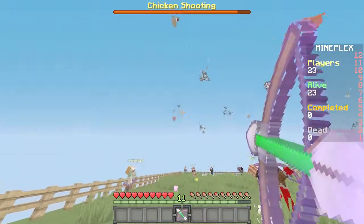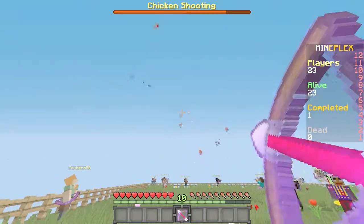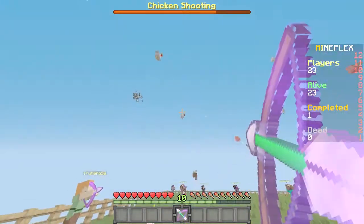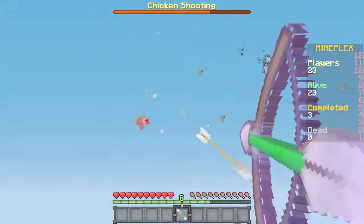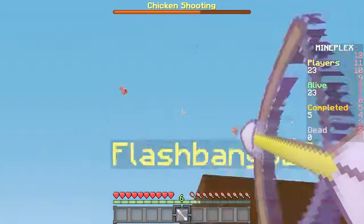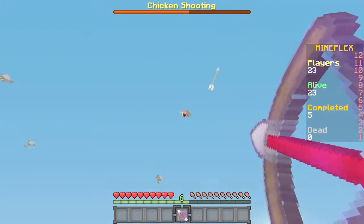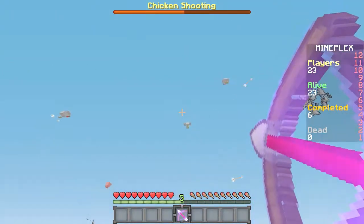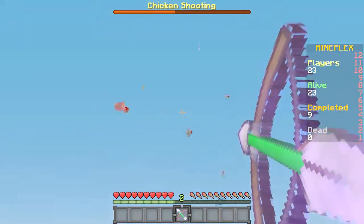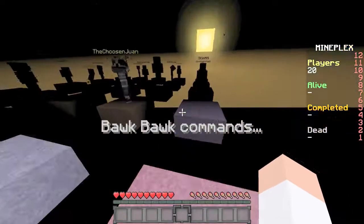'Shoot six chickens.' They're falling — how are you supposed to shoot six chickens? One — okay, I'm gonna lose this challenge, I have no clue what's happening. Come on — that's two. Oh my gosh, these guys are archers. Three, four, five — six! Oh barely! Holy crap, that was the end of round two.